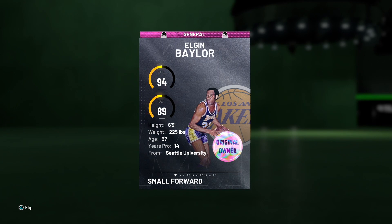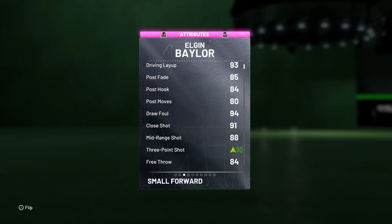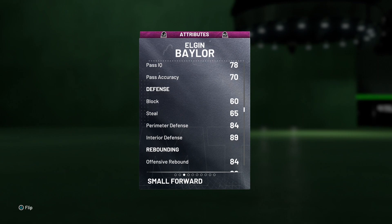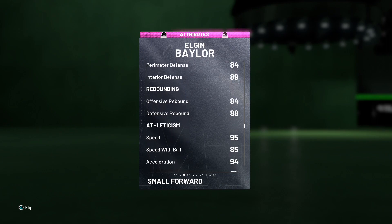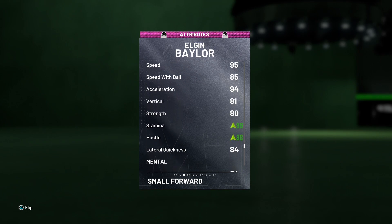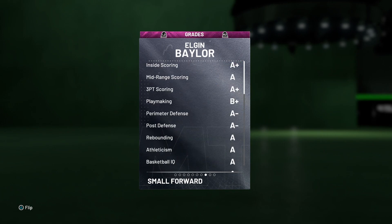Off the bat you can see 94 offensive overall, 89 defense, standing at 6'5" playing the small forward position only. He's got a 93 driving layup, 85 post fade, the shoe puts his three-pointer from an 87 to a 90, solid 88 mid-range, 88 driving dunk, 84 ball handling. Decent defense with 84 perimeter steal — that definitely needs to be higher — solid interior defense as well, great rebounding. He is so fast: 95 speed, 94 acceleration, 85 speed with ball, 84 lateral quickness, and the stamina, hustle, and mental game all look good.